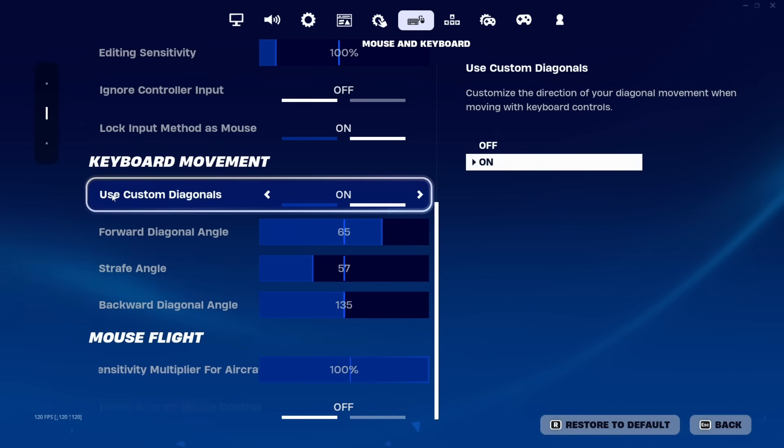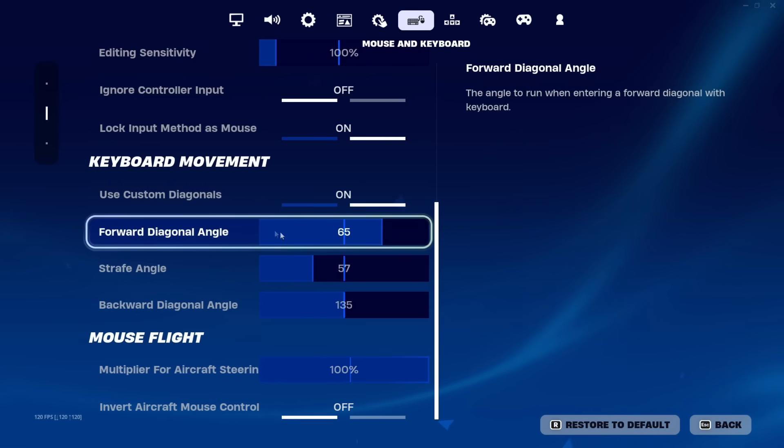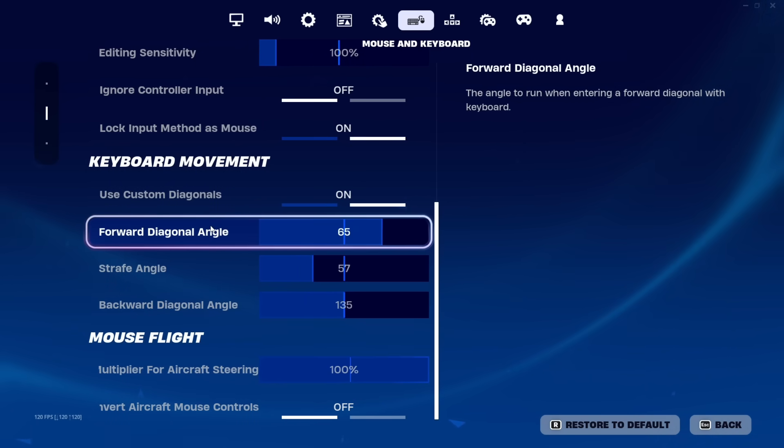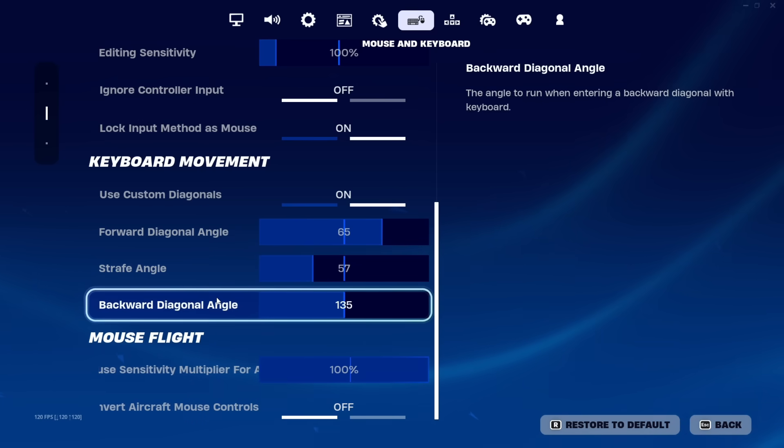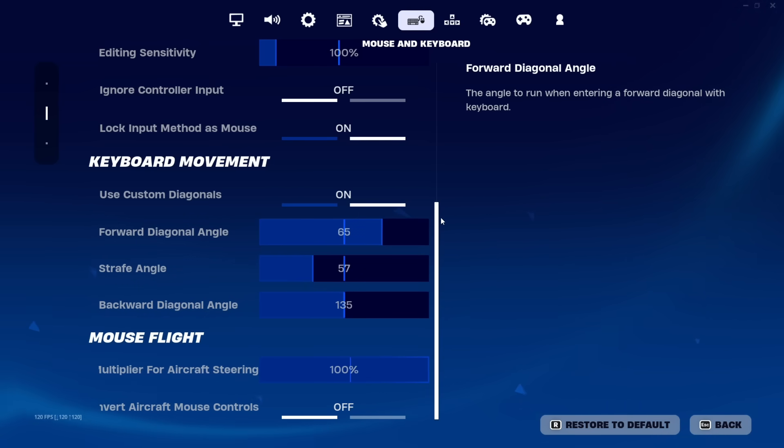For keyboard movement, make sure use custom diagonals is on. This season is going to be different — the movement is a bit messed up. You want to make sure forward diagonal angle is at 65, straight angle is at 57, and backward diagonal angle is at 135. This is the best diagonal setup right now because last season this was completely different.